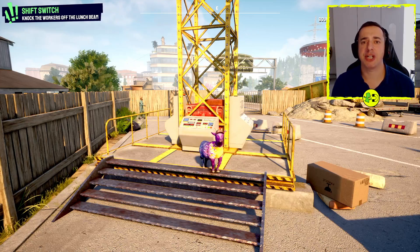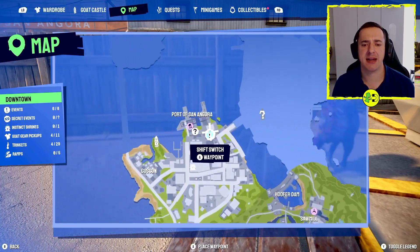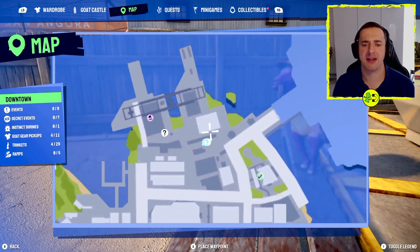Hey everyone, I'm in Goat Simulator 3 and I want to show you how to do Shift Switch. Shift Switch is located in downtown — here it is — there's the goat tower over there and it's right up here.